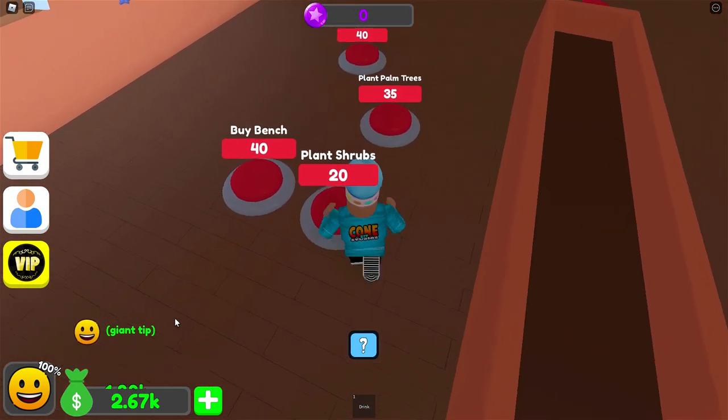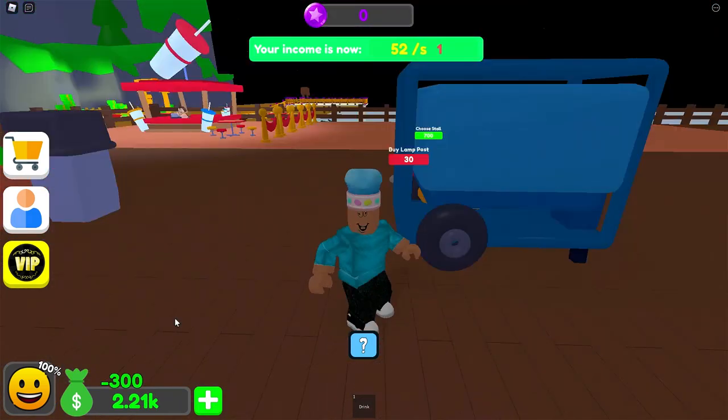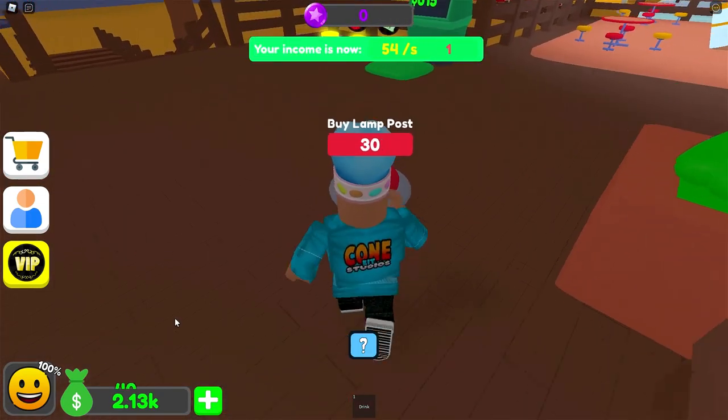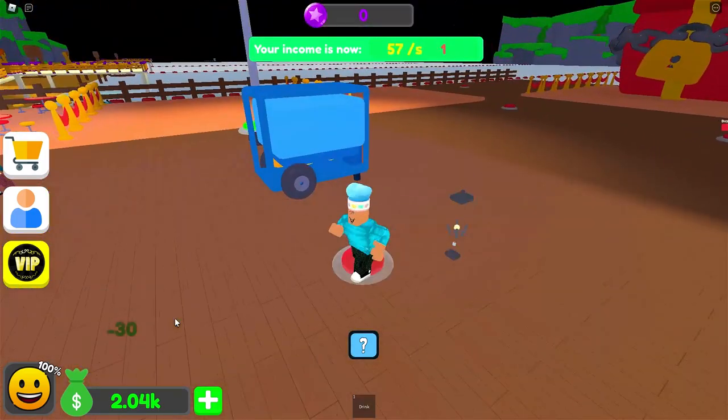Now for this middle bit here — I can buy shrubs, a bench, some palm trees, another bench, a trash can, a generator. A bench for $40, another bench for $40, a lamppost, and two more lampposts for $30. And that is this part done.